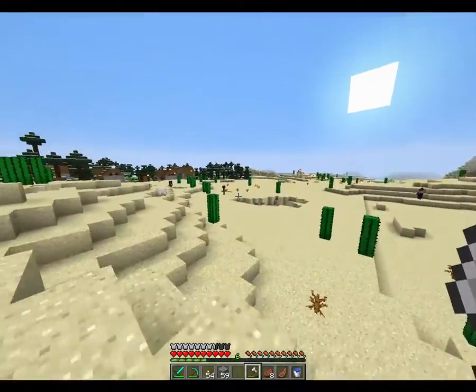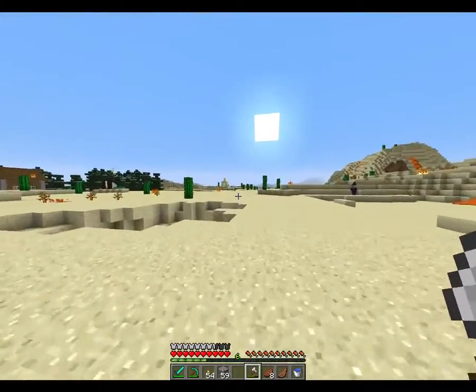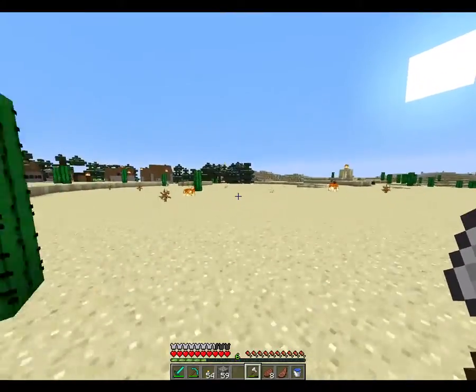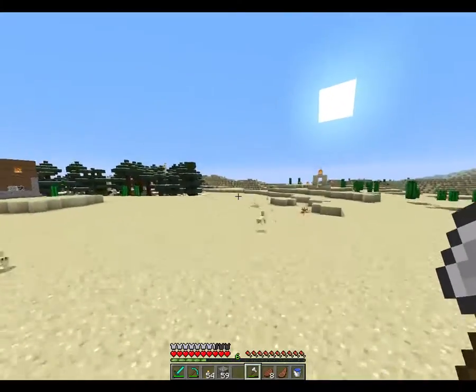We need to find a swamp — that is the big one. Swamp is a great place to find the mossy bricks that we need. Oh, I'm gonna get shot if I'm not careful here. There's a guy — see that guy? He's following me. Run, run, run!